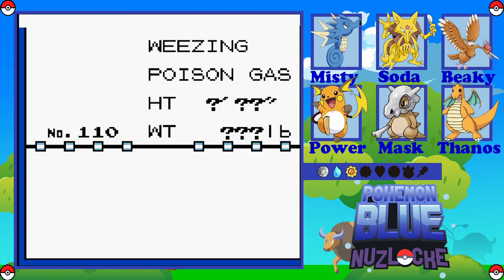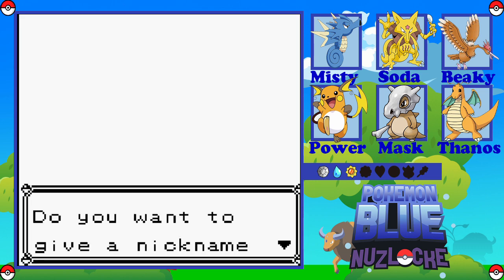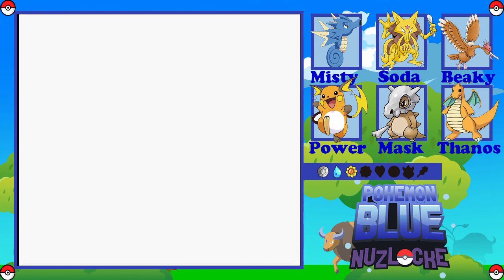New data added for Weezing, the poison gas Pokémon. Where two kinds of poisonous gases meet, two Koffings can fuse into a Weezing over many years. Interesting. So we'll give this one a nickname. We're going to call him Fatty. Fatty the Weezing. Why not?